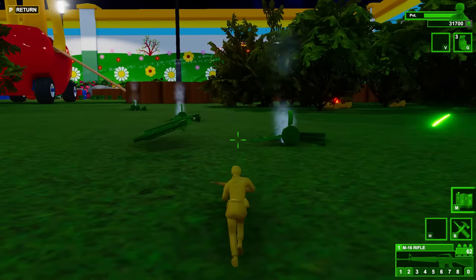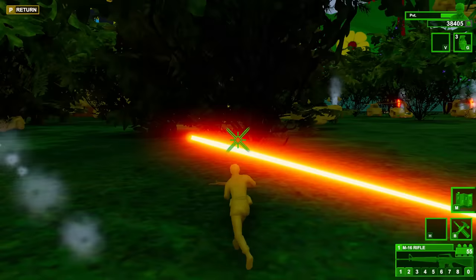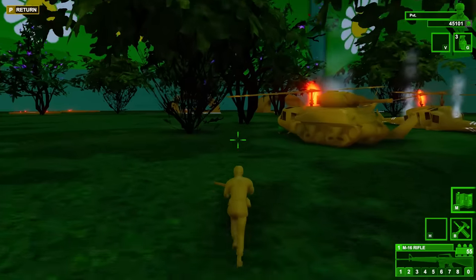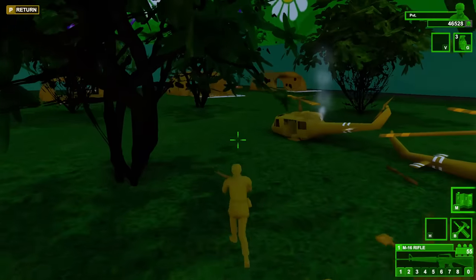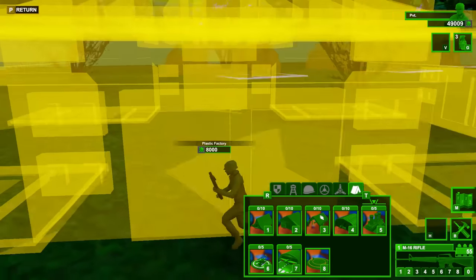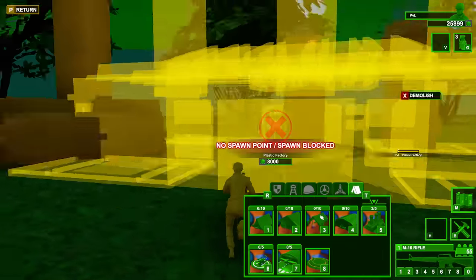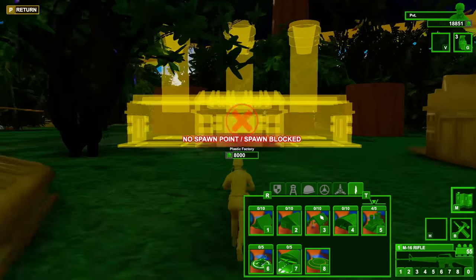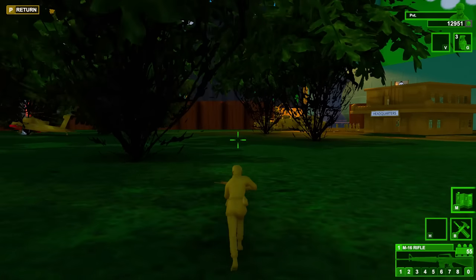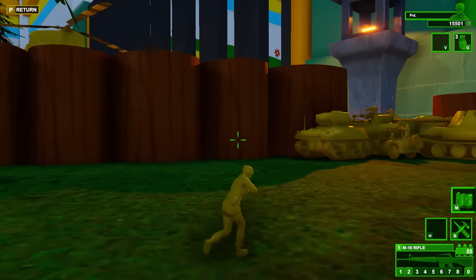Oh my God, look at all the AA guns. What is this fortress? Who designed this monstrosity of horror? All right, fellas, we're going to need some plastic shops over here right off the rip — this is heavily needed. Let's get this spawned in. We'll upgrade that later because we're kind of broke now. I want to head back towards the front lines to ensure we're not completely losing everything.